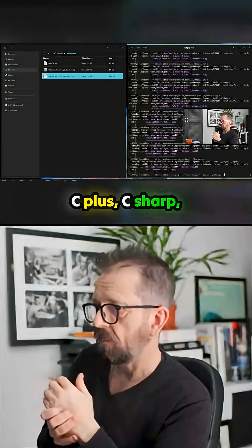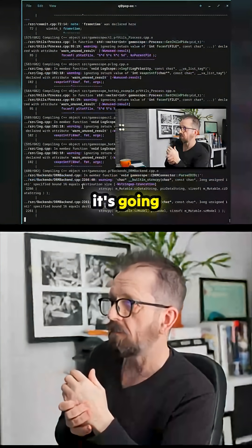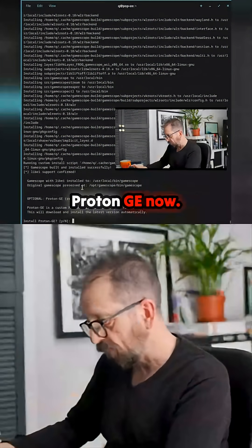I've got to go — C sharp, a bit of C sharp there, and it's going. Purple letters. Bash — it's a gift. Proton GE now. Okay, thank you.